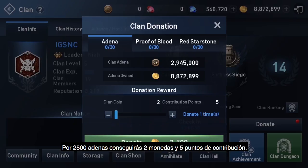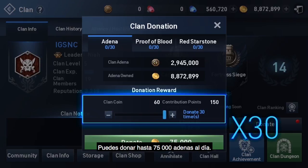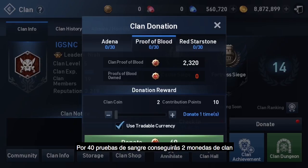Donating 2,500 adena will get you 2 clan coins and 5 contribution points. You can donate up to 75,000 adena each day. The max donation should get you up to 60 clan coins and 150 contribution points every day.